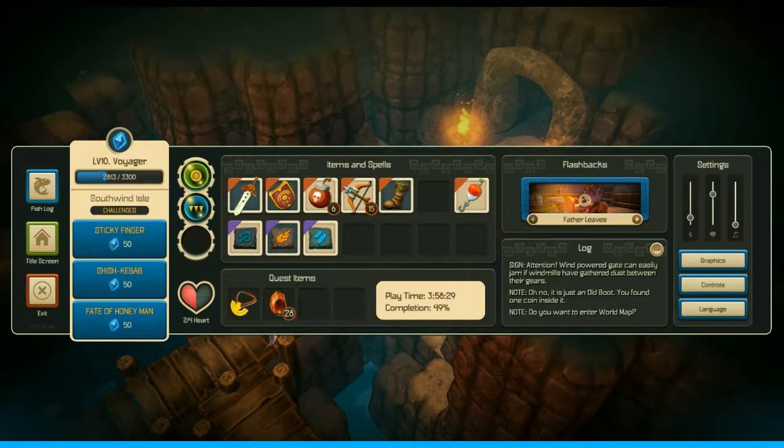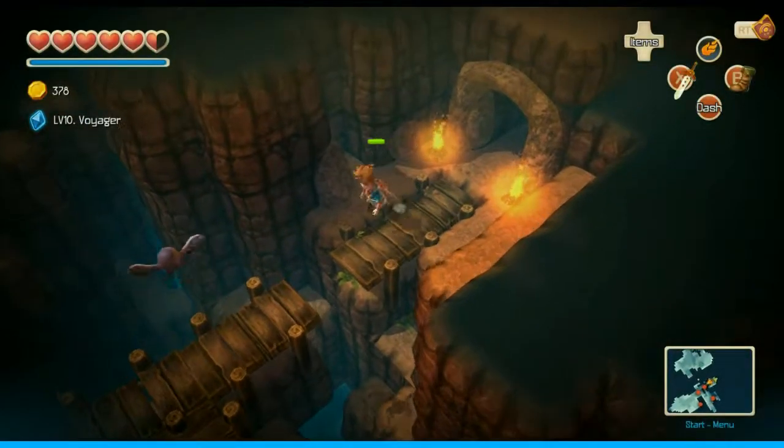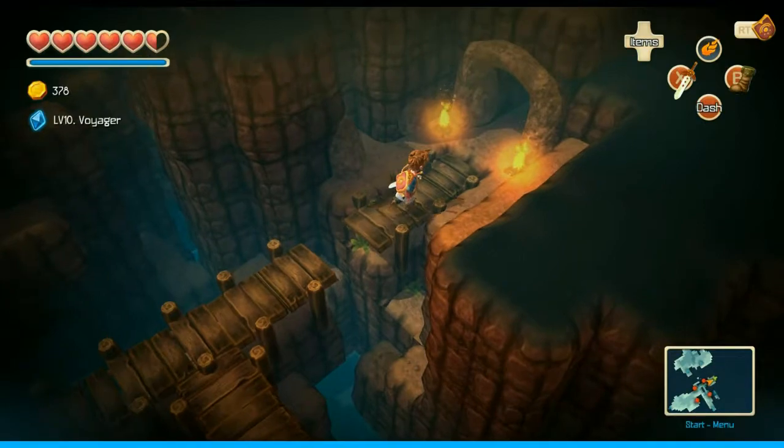As I was doing the roundup after I got the Coral Saber, I came across a few islands that I didn't go over in the video, and I found a few things — nothing too interesting, just bloodstones and whatnot. But I came back to Southwind Isle, and I forgot about this little part: you have to jump the gap, which we couldn't do before because you didn't have the trench boots.